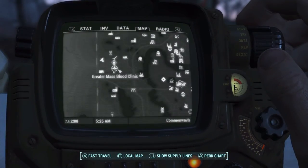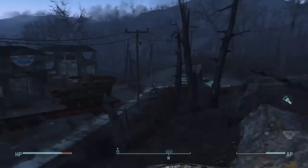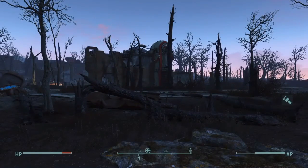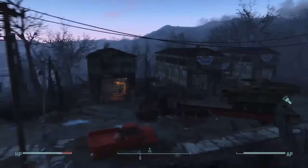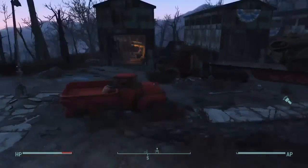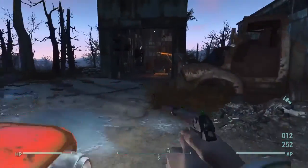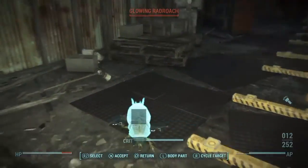Next, we're going just south of the Greater Mass Blood Clinic. While you're in the area, just west there's a bunker that's a great place to find synths if you need them. There are also synths at Fort Hagen, just north of here, and at the fish packing plant I showed in a previous video — so check those places out if you're farming synths.